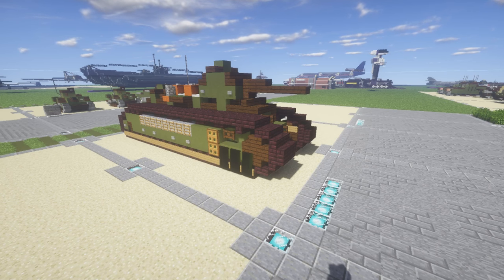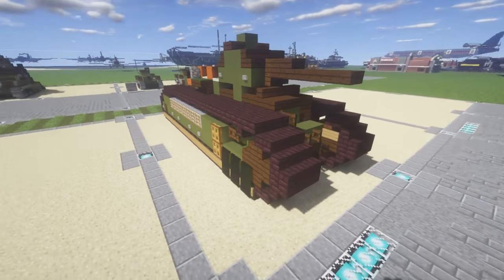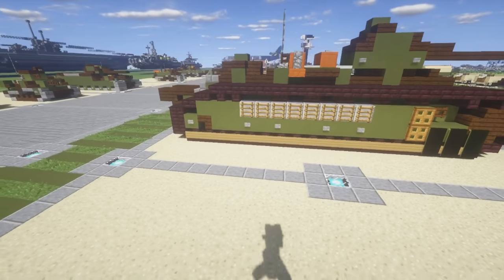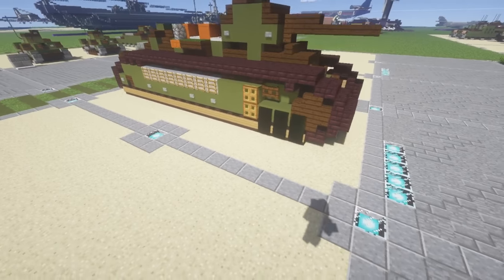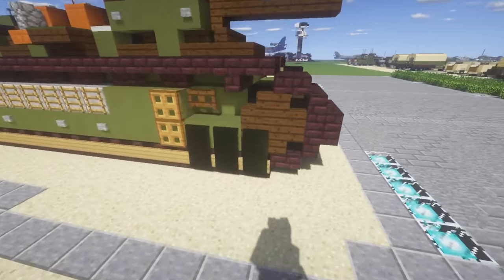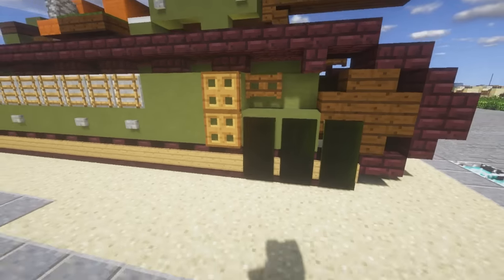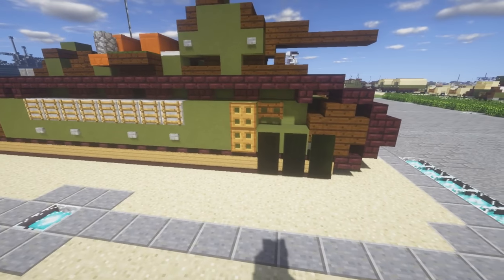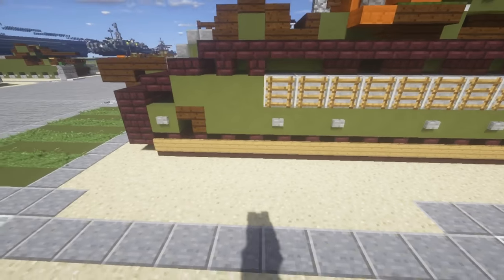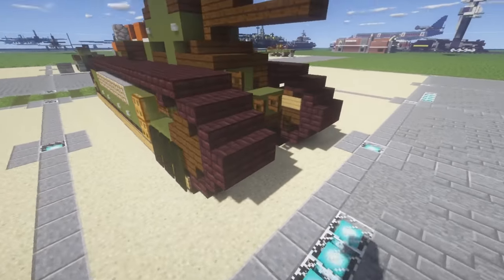Let's take a look at the vehicle before we move into the tutorial. To get started, you have your tracks — very nice big tracks, very similar to the Char B1's design, open kind of tracks. You can see the wheels and machine guns that were built into the side of the tracks, which is kind of interesting. Just some venting and detail around the tracks — I like the way the tracks came out.